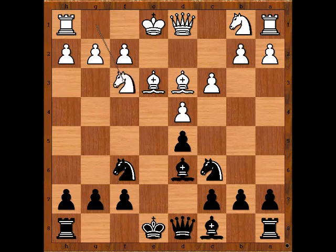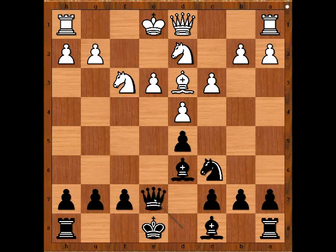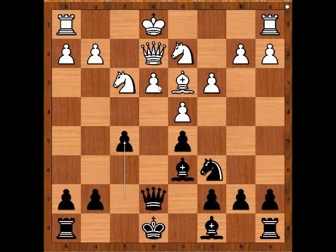Goldfarb played knight to f3, but now knight to g4. Knight from b to d2, knight takes bishop, pawn takes knight, queen to e7 attacking the newly created target. Black to move — what would you do? I guess castling comes to mind, but there is a better move: f5, preventing e4. Excellent move.